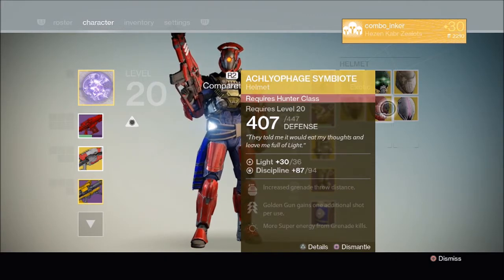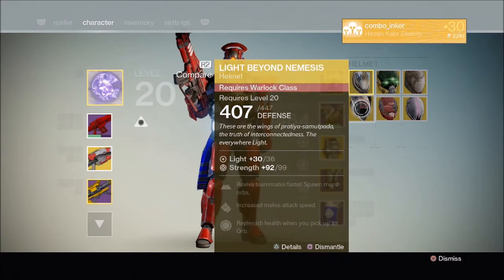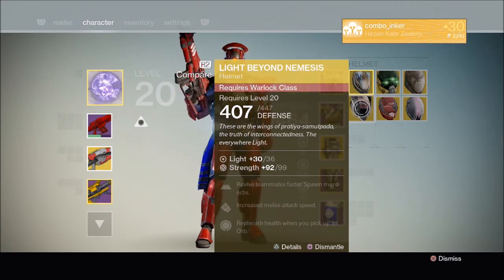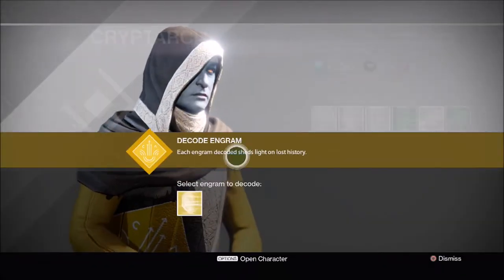So we'll run back over to Xur again and pick up some more from him, because I still had plenty. I thought five was a good starting point, we just opened it up, and if I had to shard them, then I would just have to shard them.